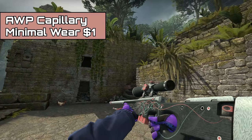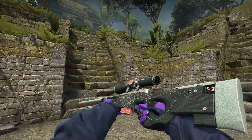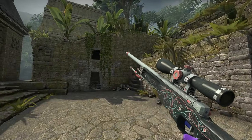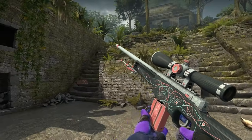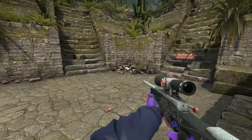Next up, we have the Op Capillary Minimal Wear. For only $1, this skin is awesome. It has all the capillaries that are in your body — straight up human anatomy on your gun. Overall it's blue and pink, it looks pretty solid, and it's only $1. Win-win.